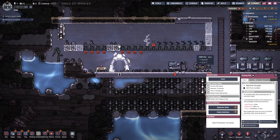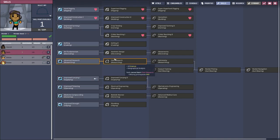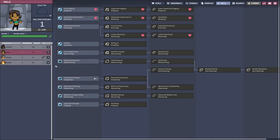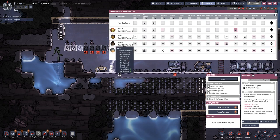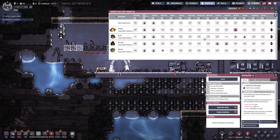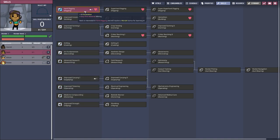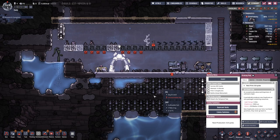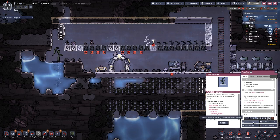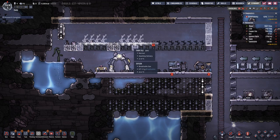We have more skill points to distribute. For Nails - I don't remember what we assigned Nails to - yeah, Nails is digging, so let's go the digging route first. He also likes building and ranching, so he's quite a handy guy to have around. Let's copy the settings.